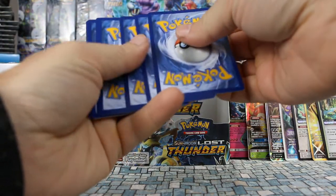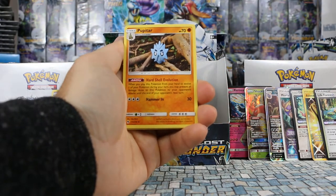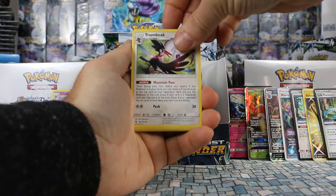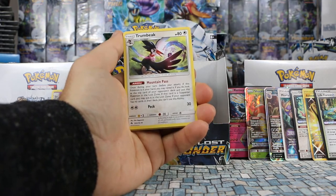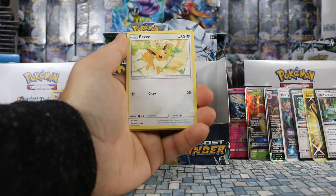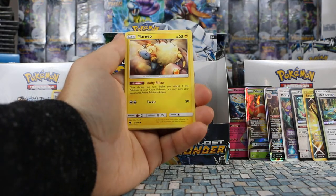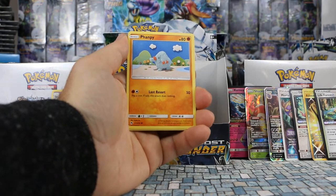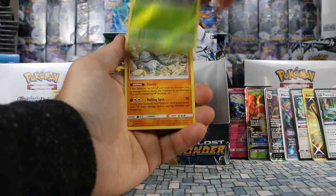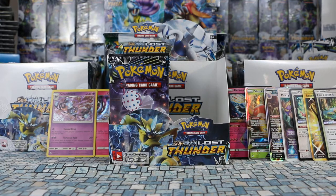Last pack on the right side: Psychic Energy, Pupitar, Trumbeak — that looks amazing — Lampent, Eevee, Bruxish, Durant, Mareep, Phantump. Nincada is our reverse and our rare is Dawnfan — non-holo rare. Let's set up and move on to the left side.